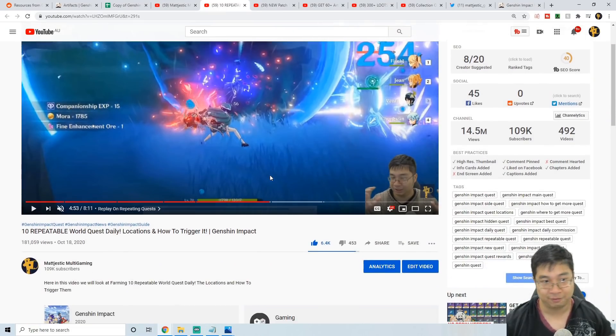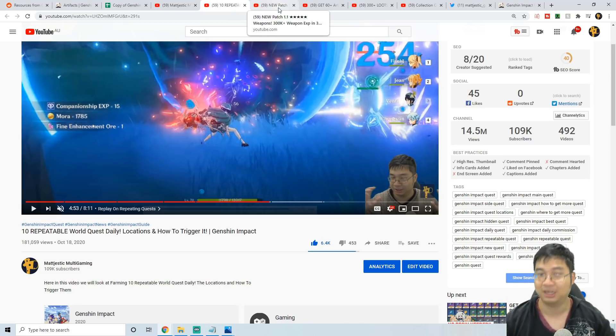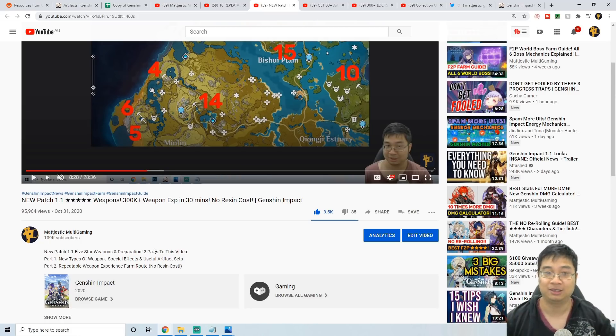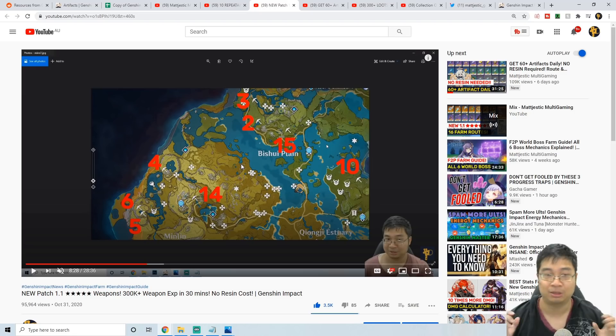The first guide shows how to log on and log off at the right point to repeat world quests to get companionship experience, mora rewards, and 20,000 weapon experience as enhancement ore. Check out that video first — I'll have all of the links in the description. After that, if you're short on weapon experience, the patch 1.1 guide shows how to get weapon experience with a comprehensive location guide and replay.